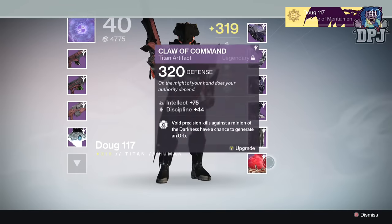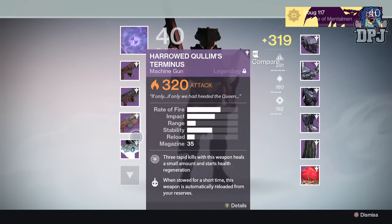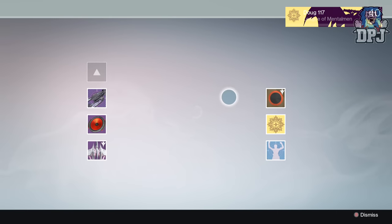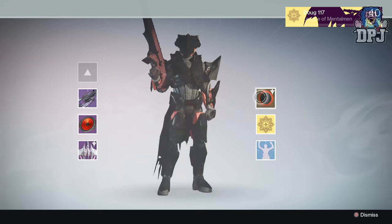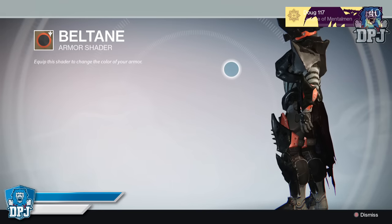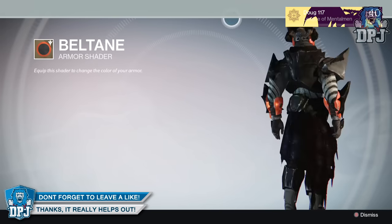Once you've done this you are ready to collect your rewards. The rewards obtainable from this challenge mode on hard are basically 320s of anything the raid has to offer. Doing it on normal, 310s is what you'll be getting. Doing it on hard mode also rewards you two artifacts — one from normal being a 310 and one from hard being a 320 defense. You also get the emblem which is called Of Light and Hunger.